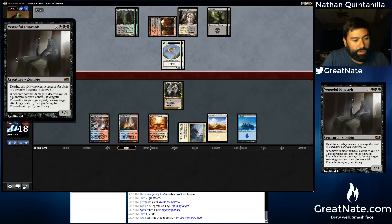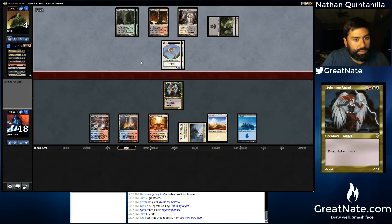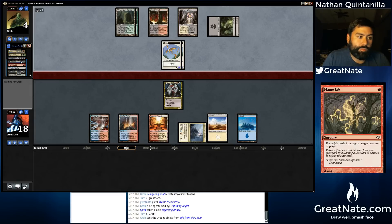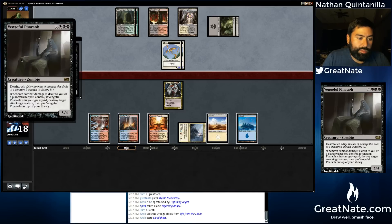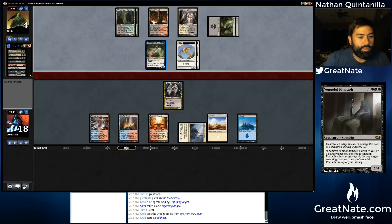So this Vengeful Pharaoh — I think this means that if our Lightning Angel does damage to him, it will get destroyed. Whenever combat damage is dealt to you or a planeswalker you control, the Vengeful Pharaoh in your graveyard destroys a target attacking creature. It seems a little ridiculous. There's a Bloodghast, which would be nice to path.